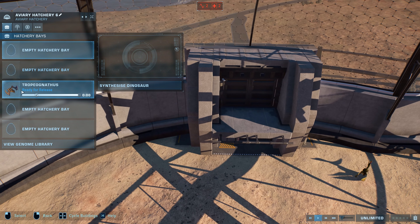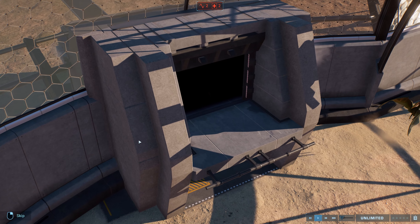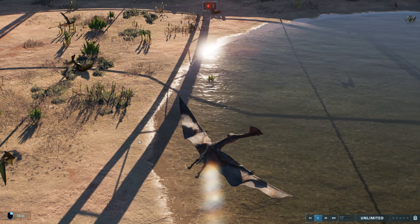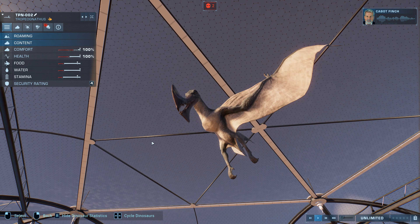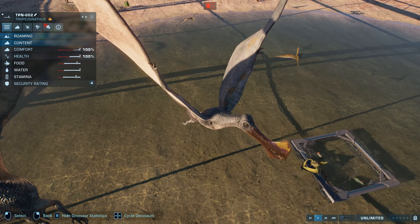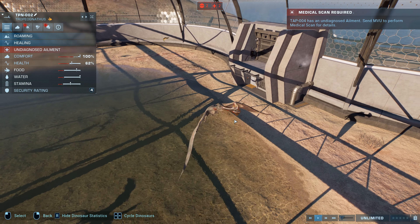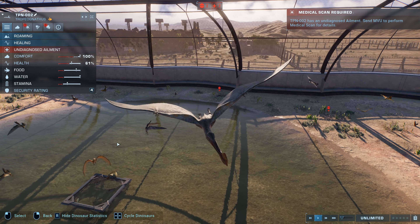Last but not least, we have the Tropeognathus. There's only two in this one, so let's see what we get. We've got two different beaks. The narrator: 'The Tropeognathus is one of the larger pterosaurs and is known for its keel-tipped snout. In the aviary, it should make for one heck of a draw.' Look at the yellow and golden — fight! Something's happening — they've all started fighting each other now. That's got blood on it. You obviously have to have more than one aviary.